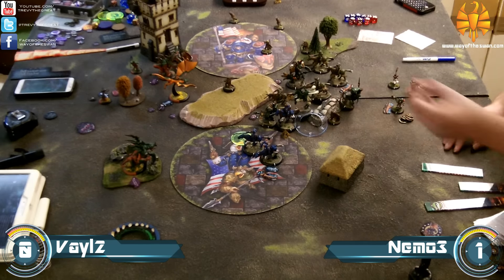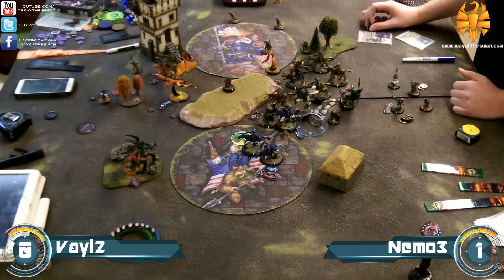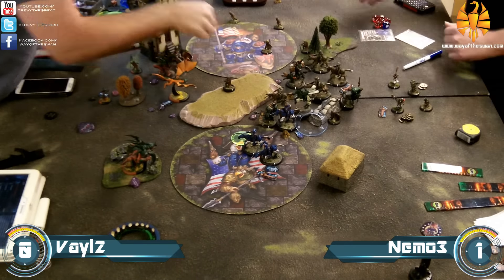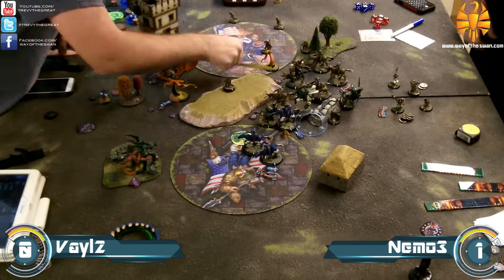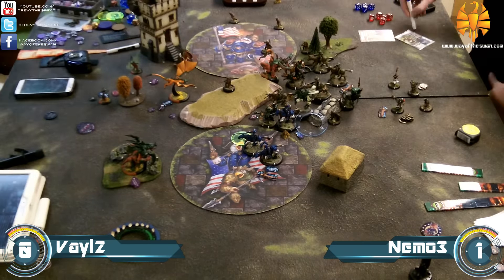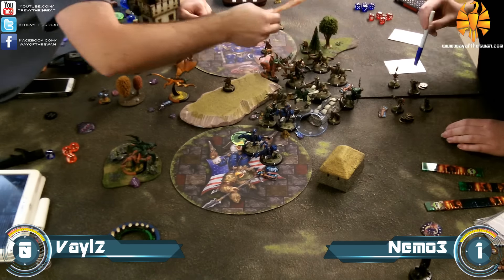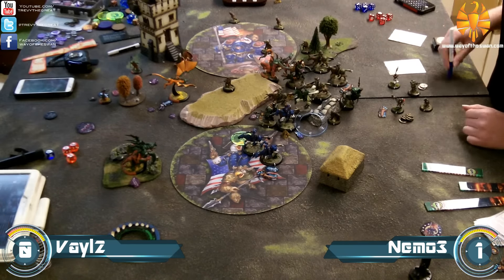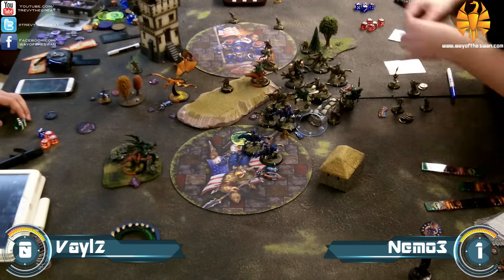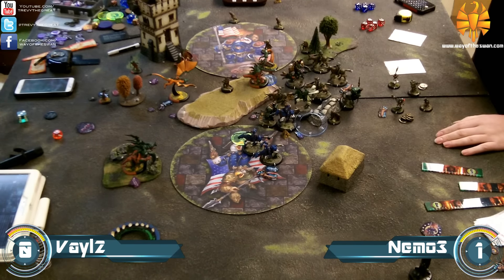The Seraph does some damage to one of those Storm Lances too. My opponent makes a mistake and tries to pull Dynamo in with the Hellmouth tentacle, but I remind him that Magnetic Field stops that. The tentacle ends up just doing a couple points of damage to Dynamo. Then Typhon comes in — there's a spray going down first, Dynamo is defense 10 with the debuff, and Typhon positions to get the best spray possible.